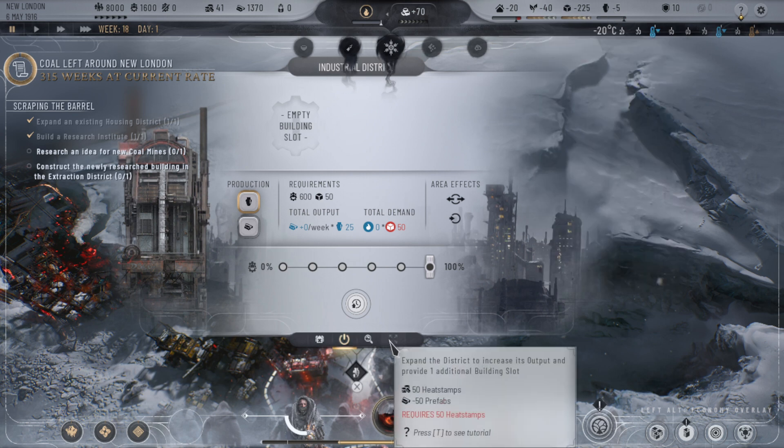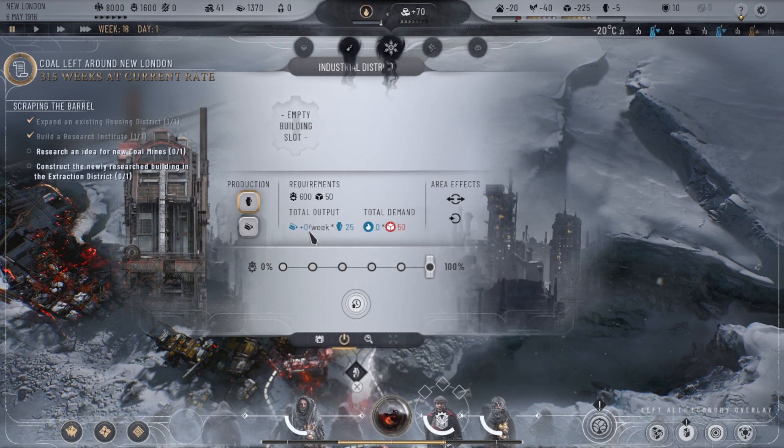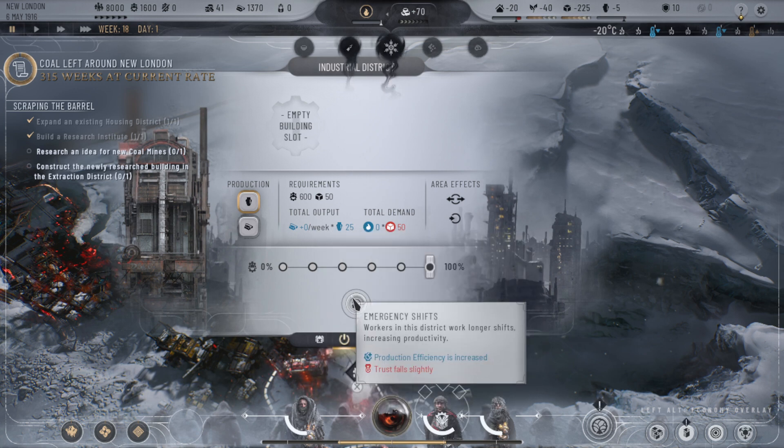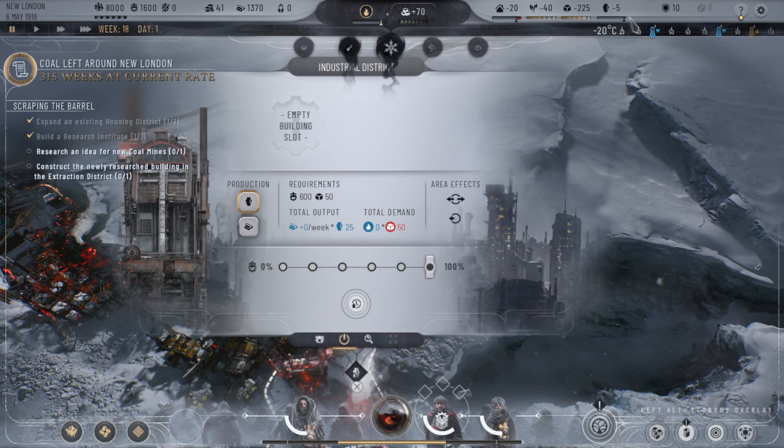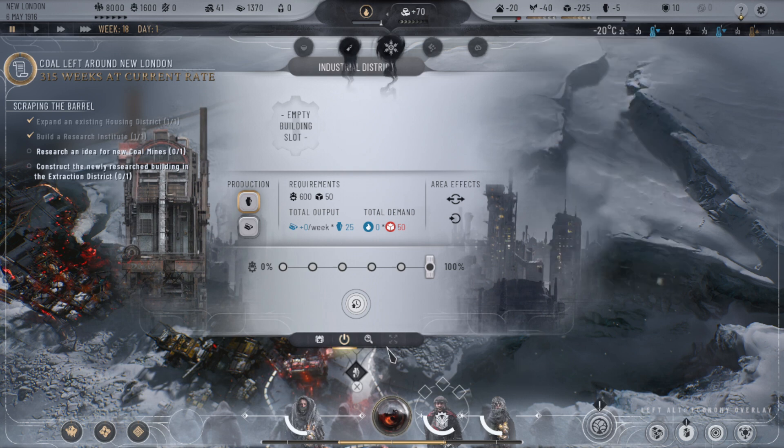You can upgrade it by expanding the district, which will increase the amount of output that your goods give. You can also go ahead and put some emergency shifts if you need to get it out of the minus. I would just expand it as soon as you possibly can to get out of the minus in the beginning of the game.